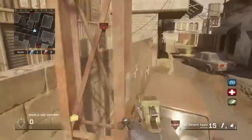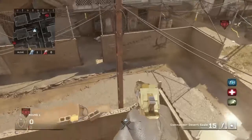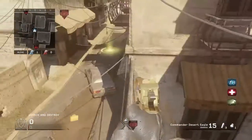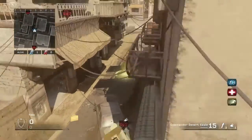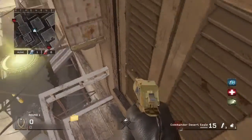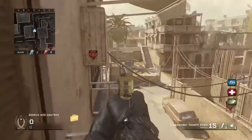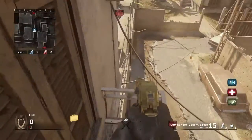There's also this spot right here. This one's a little harder, but you just want to do like a little in-and-out jump to this. And to this one — this is a really good spot if you're playing like Michael Myers.